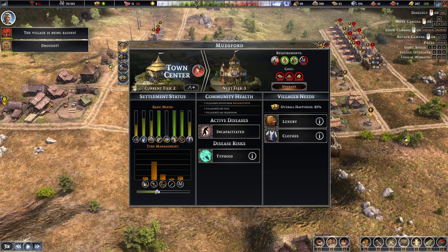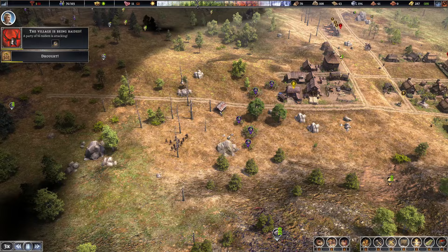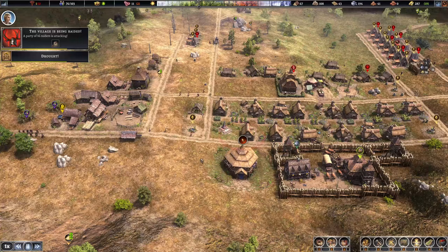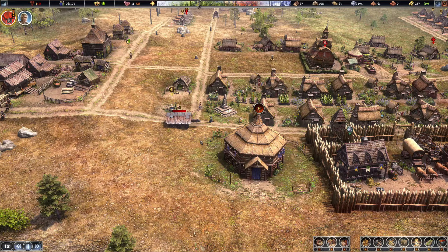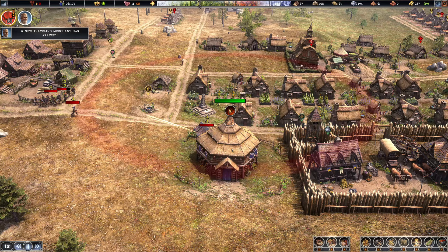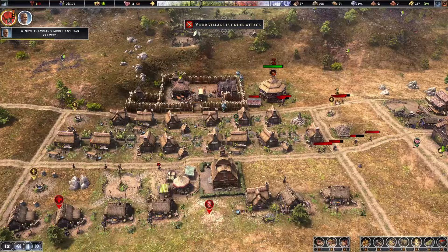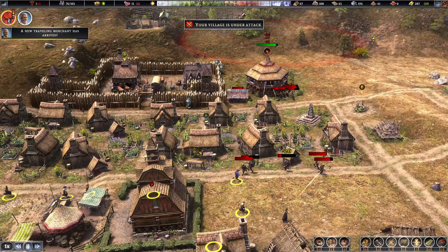All right, here we go — we got a raid coming in. The party is 16. Oh shit, they've got a freaking battering ram! Let's get our hunter teams together. We should be pretty all right. It would have been nice to have walled up the town center — I would recommend you always do that — but we're going for the risk. Eventually when I move it I'll fortify it properly. Let's engage.